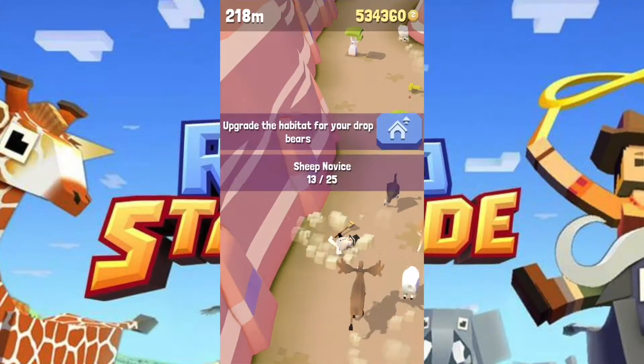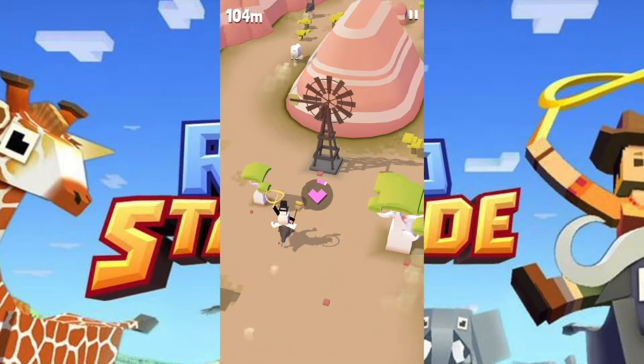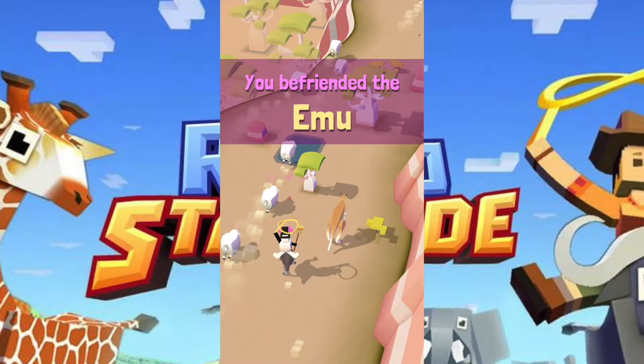We're going to retry that again. What is that — emu? What is this? Oh, I don't know, it's like a bird. Yeah, it is an emu. You befriended the emu!